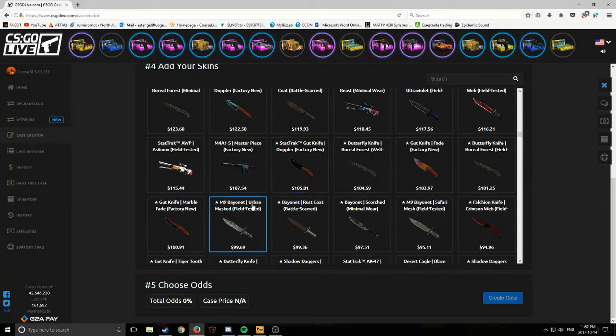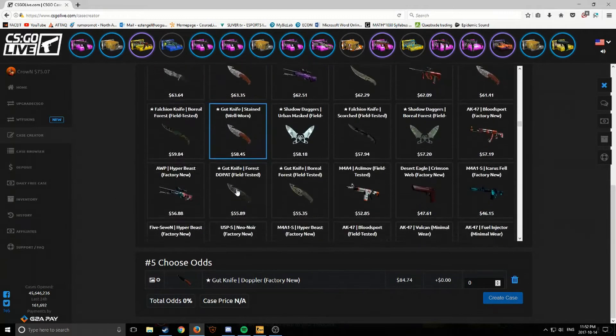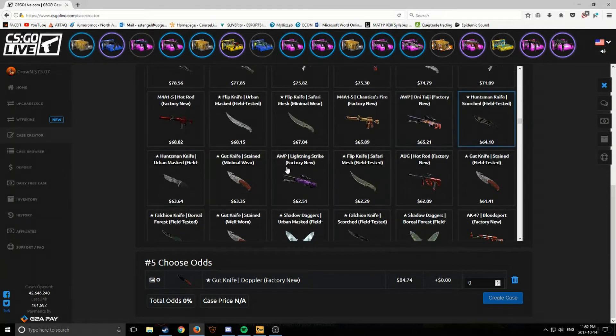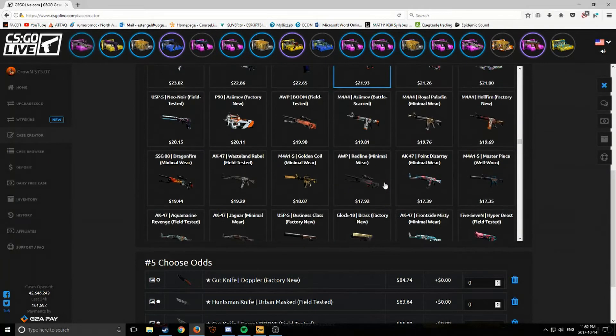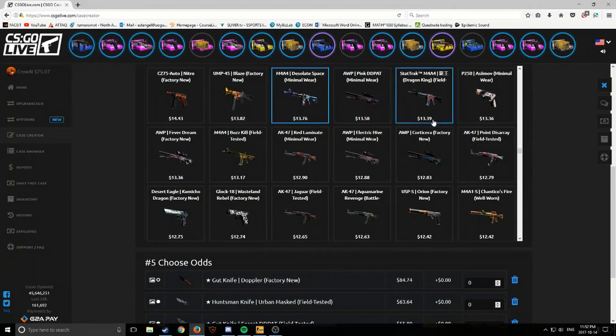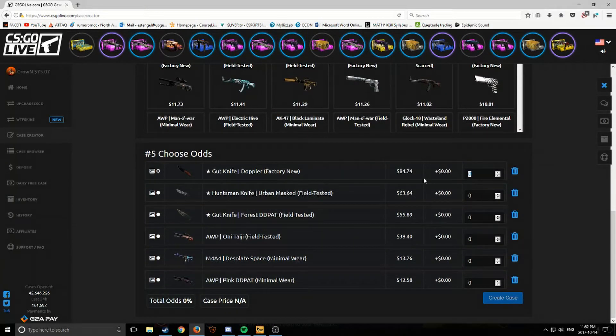I really love the gut knife Doppler, so I'm gonna put the regular gut knife Doppler in — that would be the knife I want to get. I'll also put in a Huntsman knife, gut knife 430, and the Onitaji. Then I'll put in the minimum desolate space and the pink DD pot. As far as percentages go, I'm gonna try and put those on 5 and 3, and this one on an 8.